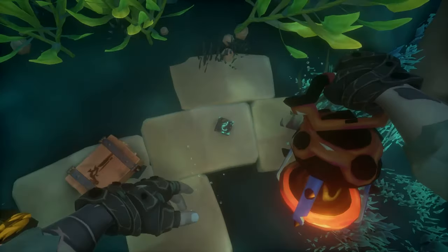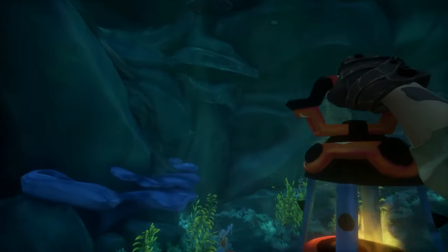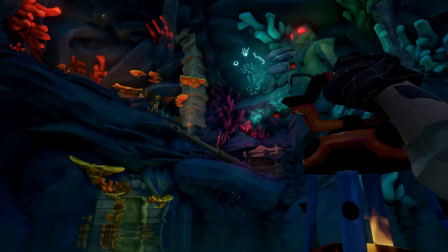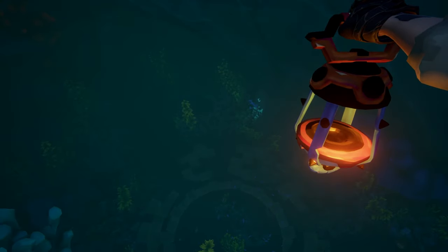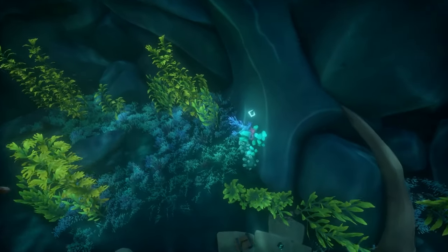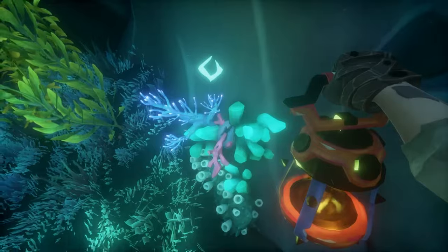After reading journal number one, you're going to need to start solving the puzzles. On the wall you're going to see some paintings that depict the order in which you need to pull the levers. You can see it right here — it goes stone, coral, chain. There are three levels and multiple stages to this puzzle, but they all involve levers. Here is the first part — here is the stone lever.